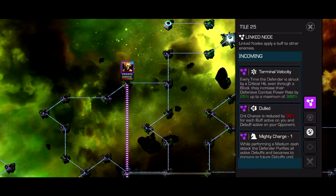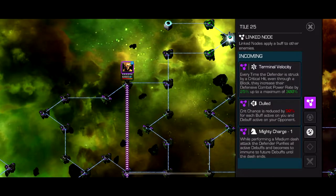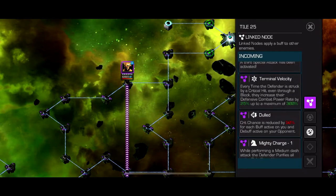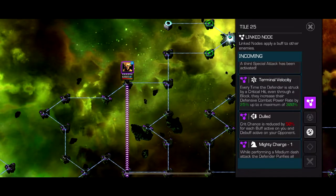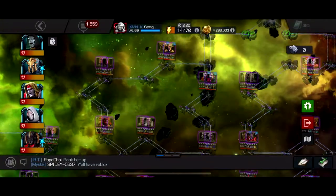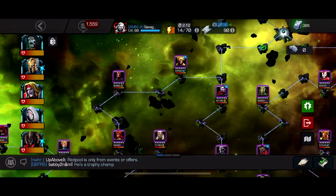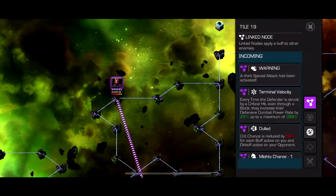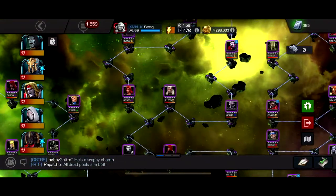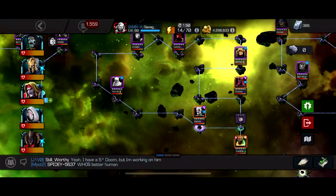Path number 3 is not a fun path — it's Terminal Velocity, Dold, Mighty Charge, and Foresight. Crit chances are reduced by 50% for each buff on you and debuff on your opponent. Ghost or Corvus with guaranteed crits kind of ignore that. Every time the defender lands a critical hit, even through a block, they increase their defensive power rate by 25%, up to a maximum of 300% — so 12 crits and they basically have permanent 300% power gain. I used Ghost for most fights and Quake for the Magneto fights and Ebony Maw.